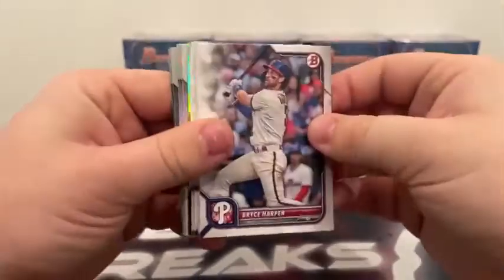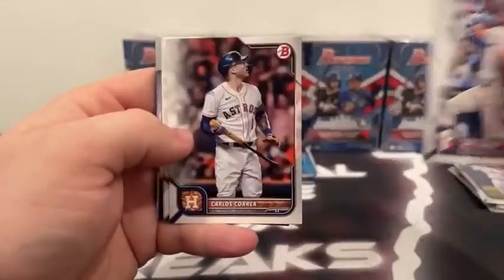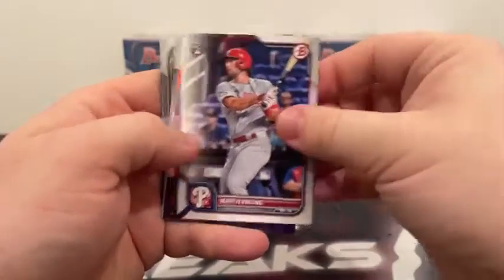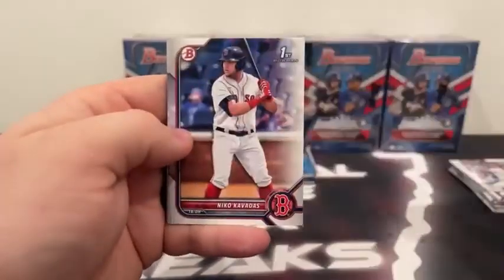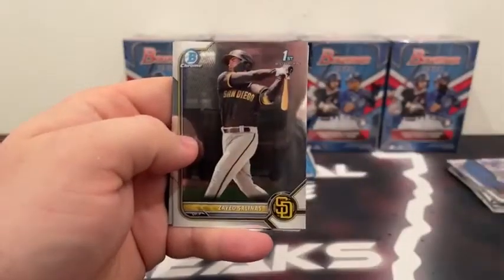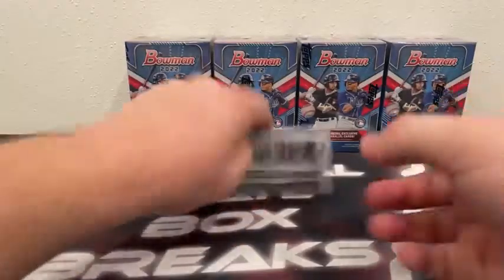Pack number five: Bryce Harper, Fernando Tatis, George Springer, Carlos Correa, Whit Merrifield, a rookie of Matt Vierling, a rookie of Rodolfo Castro, first Bowman Edgar Cuaro, Nico Cavadas, Pete Crow-Armstrong to the Cubs, Salinas to the Padres, and Ian Lewis for Miami. Texas to the last pack.